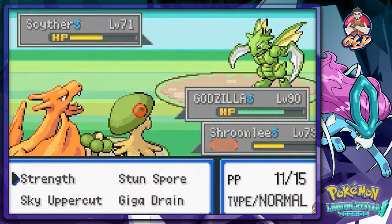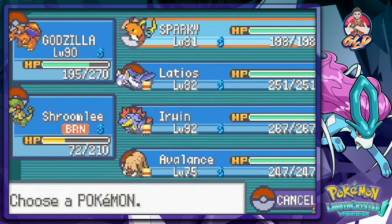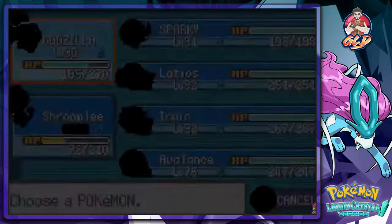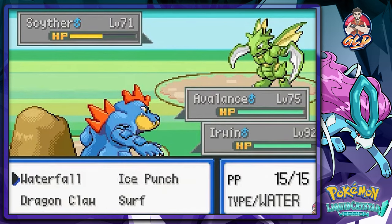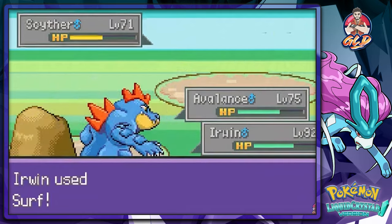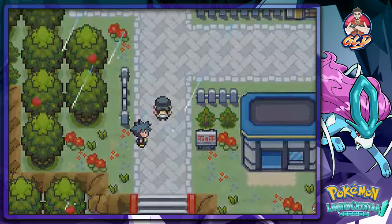Flamethrower - somebody's bound to hit this guy. Let's switch out the Pokemon - Irwin. Earthquake attack and surf attack. There we go - we noticed it. Yes, we've noticed our Pokemon are not growing - that is true.